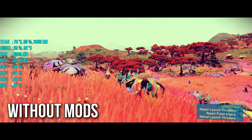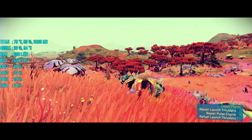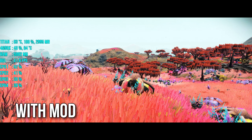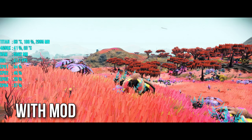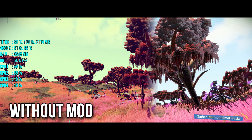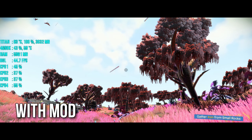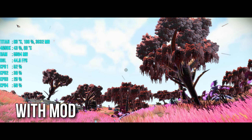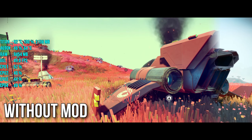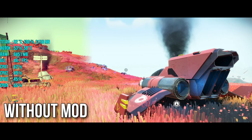It's a reshade called E3FX. You know how No Man's Sky was shown at E3 but the final release looked nothing like that? If you want to make your game look like how it was shown at E3, you can use this reshade to make your game look like the E3 demo — basically making it look too beautiful. The second mod I used is called Instagram Filter Removal.